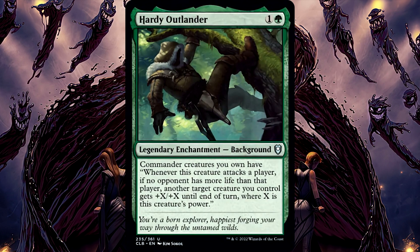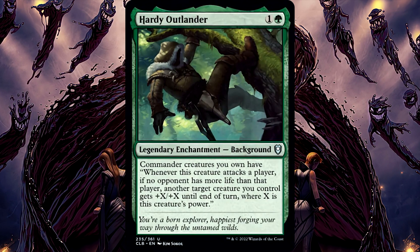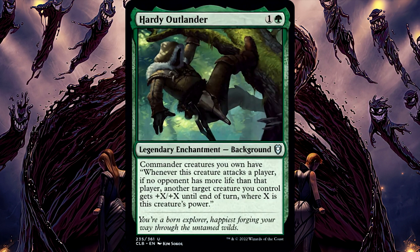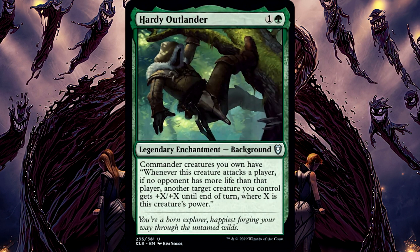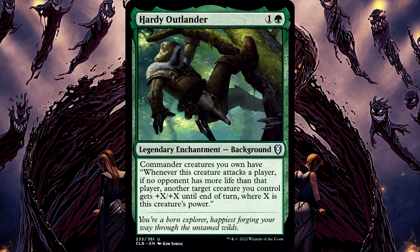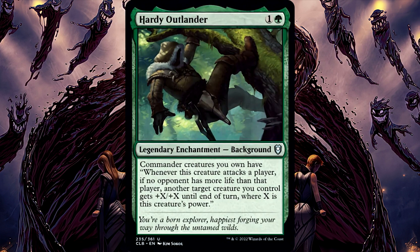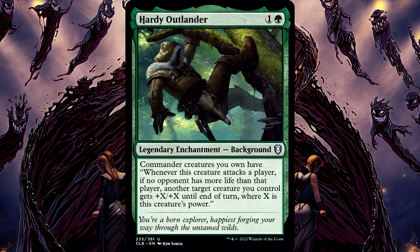Hardie Outlander. If the commander creature's power is negative as its triggered ability resolves, then X is considered to be 0. So if you use any spells that reduce their power to less than 0, this effect will see X as equal to 0 — it won't actually end up reducing.